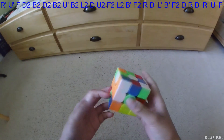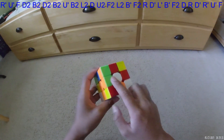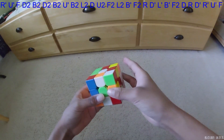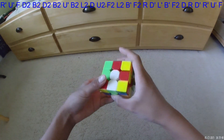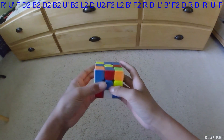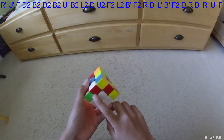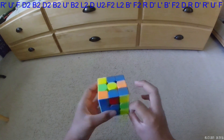I didn't see anything that was that good on this scramble, so I decided to switch to the inverse. Now I can see this pair and this edge that matches with it, so I can actually pair them pretty easily with U2 B U2. I also happen to solve this edge, so I can just do an L and I'll solve a 4-move 2x2x2. Here I experimented around and decided to do a C5 continuation — it was kind of weird, but it worked pretty well. I just inserted these two cross edges with F' U R' F like this.